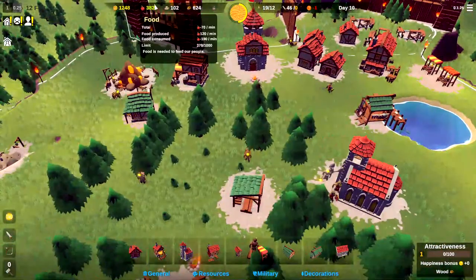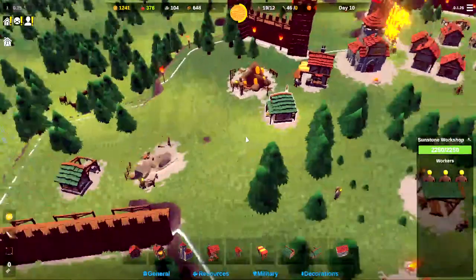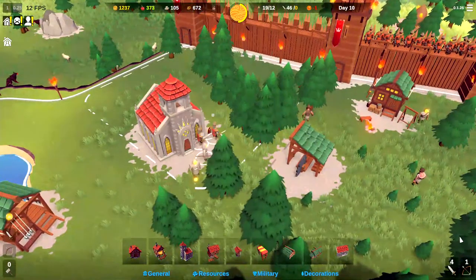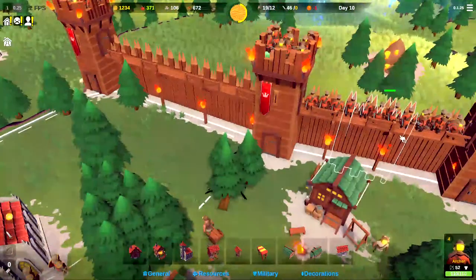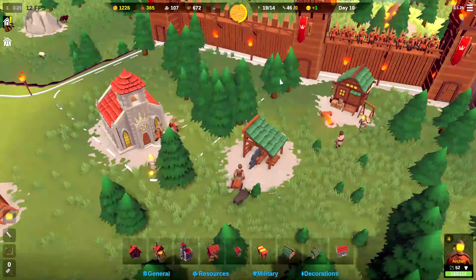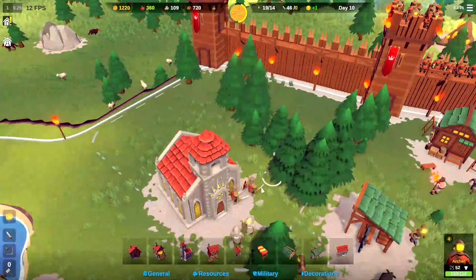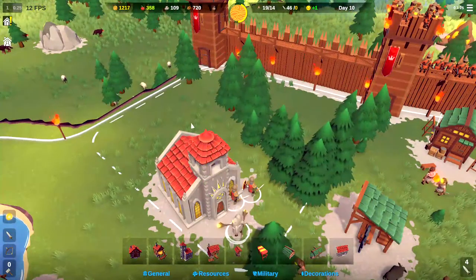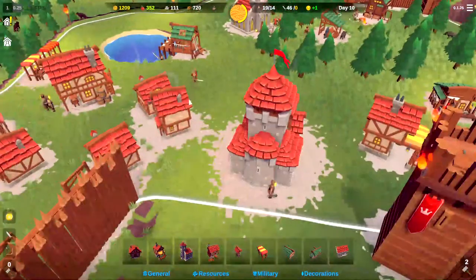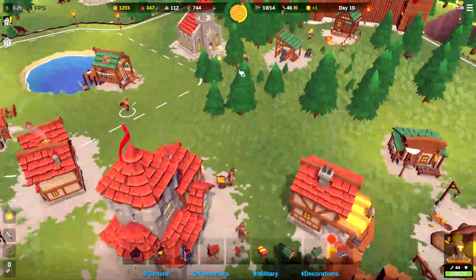We are losing 91 sunstone and 70 food a minute - hopefully this doesn't screw us over and we're able to rebound from this. I think we should be able to rebound. Let's move this other archer up here - looks like that section of the wall is full, so we'll plop him right there. We'll grab our five swordsmen here in a second. Let's get our survivor from the attack and move him over as well. We'll get ready for night number 11.